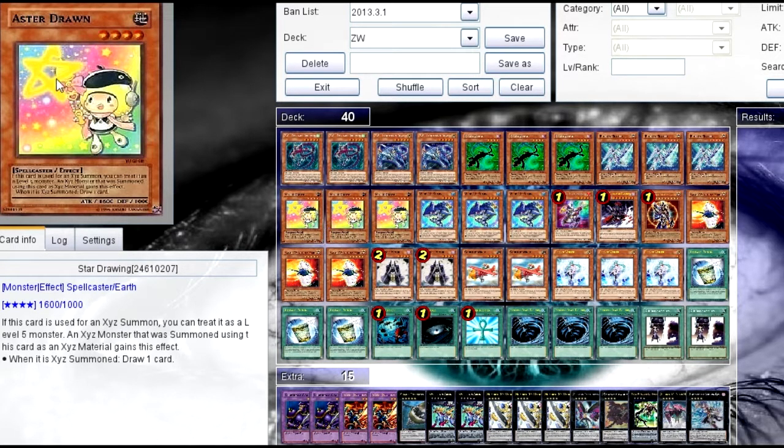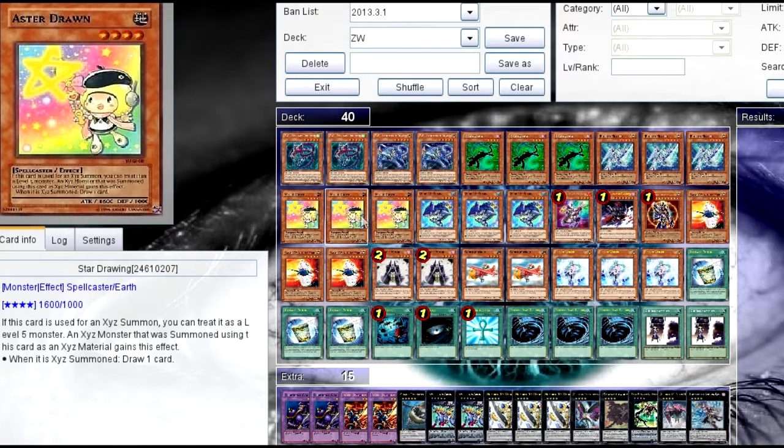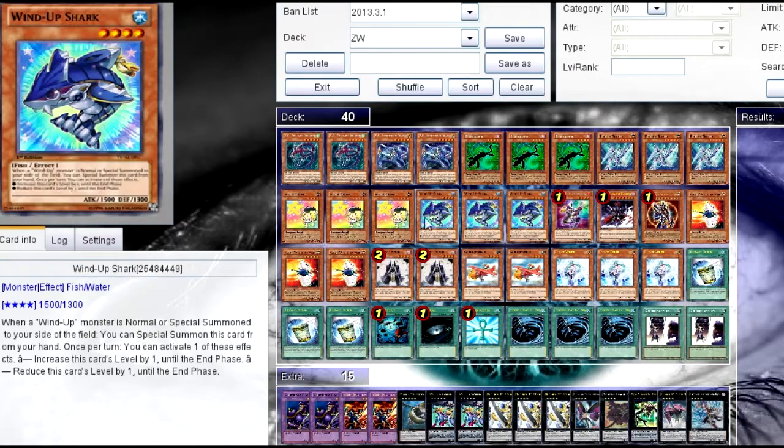Star Drawing — it's called Aster Drawing on here, but its name is Star Drawing. Three of these, because you can XYZ with it really quick, and you get to draw a card when you do, and it can be a rank 5, so that just gives you draw power.